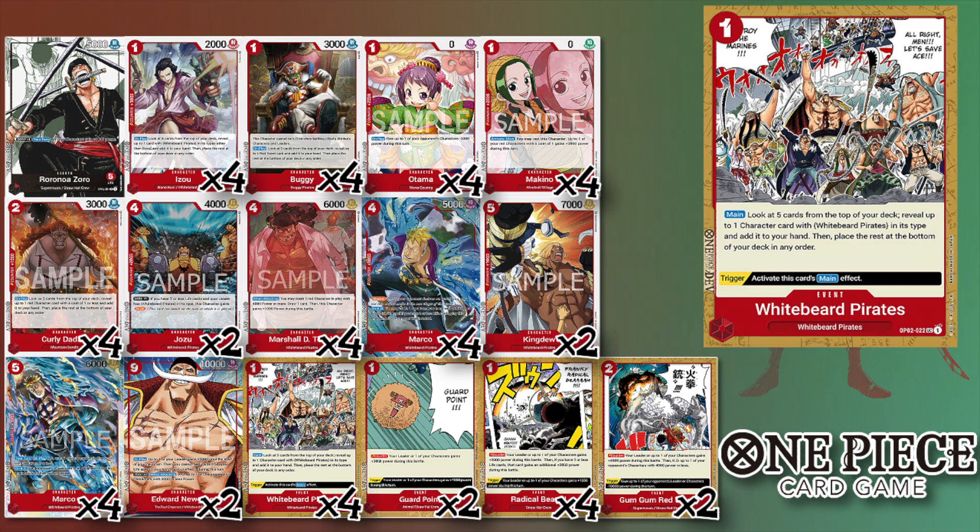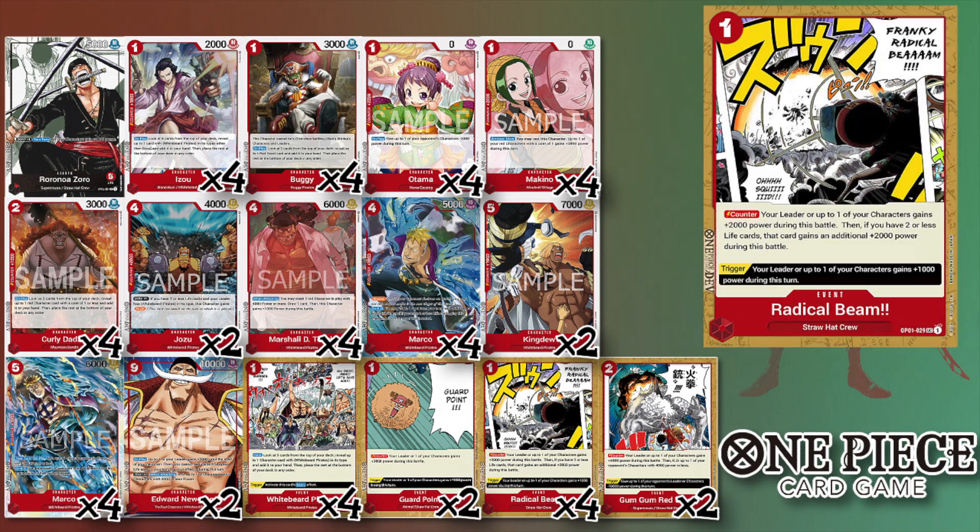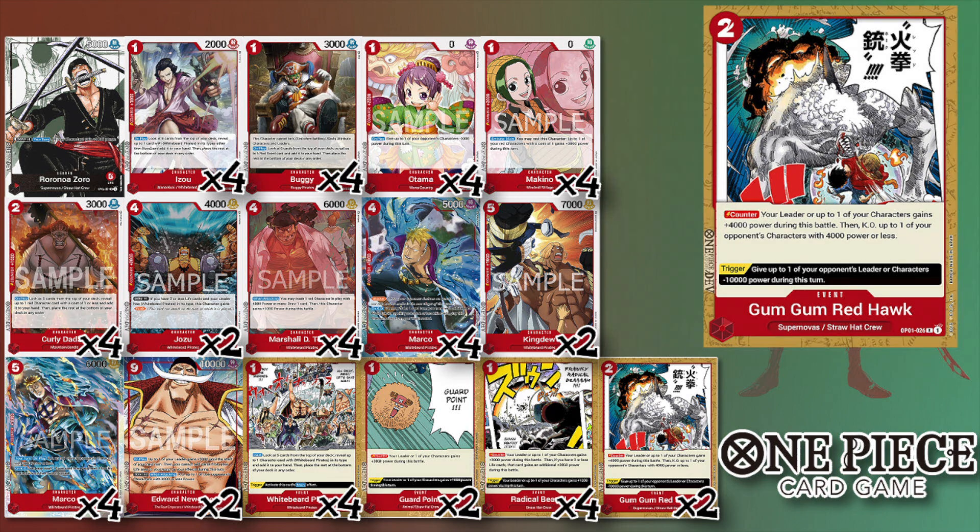Towards the mid to late game you definitely want to hold on to these to save your Marcos. From there we have Guard Point — two of it, just a one-cost 3K counter. Four of Rattle Beam — when you're at two or less life it's a one-cost 4K counter, otherwise just a one-cost 2K. Then two of Red Hawk, a two-cost 4K counter that also KOs a character on your opponent's side with 4K power or less.